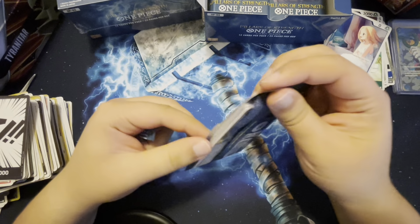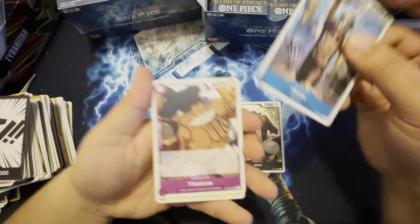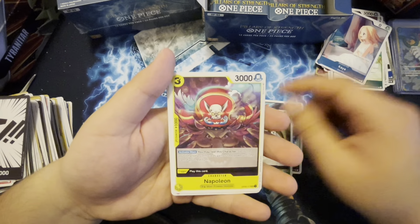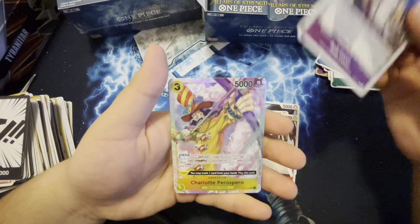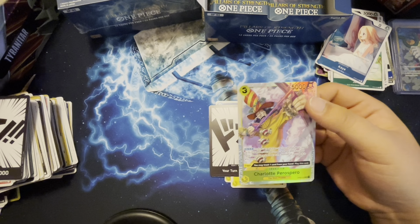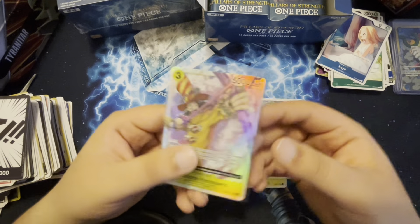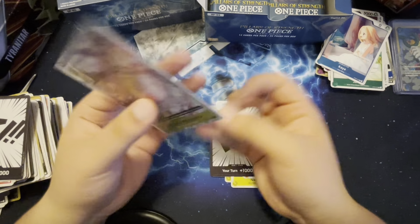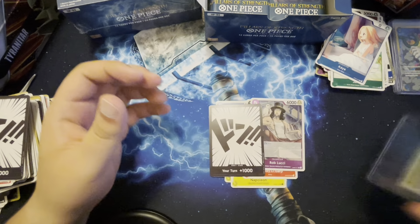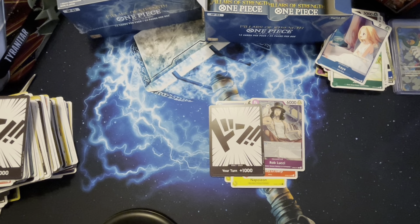I'm so glad we got that Usopp — six cost Usopp! I might have to hold it higher, let me know guys. Nero, Napoleon, Monkey D. Garp, Rob Lucci — let's go! We have another pull! I ran out of sleeves. That's alternate art, bro! This whole box has been pulling alternate arts like crazy — I've never pulled this many. We still have one more box to go, which is pretty insane.